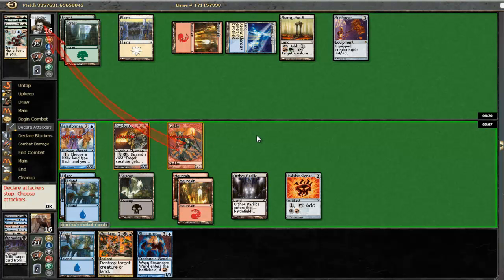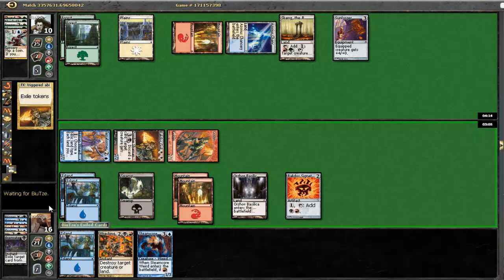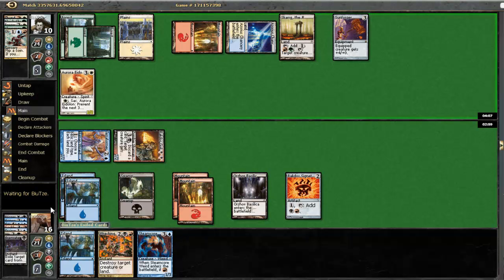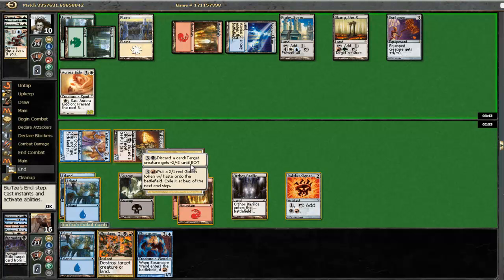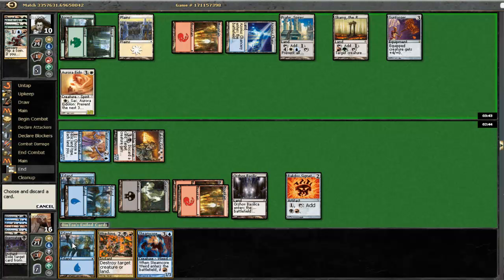Ooh, we even paid one extra mana there. Steam Core Weird is good too. Let's bash with all of our guys. I'm going to go down to 10. At this point he is in trouble, I would say. We can make two tokens here if we need to, or we can discard two cards to kill something he plays. Alright, Aurora Eidolon, and he played a Prav. He has one card in hand at this point. If he goes to equip his Aurora Eidolon, I am going to Wrecking Ball it. I have three minutes left, so I gotta beat him pretty quickly here.